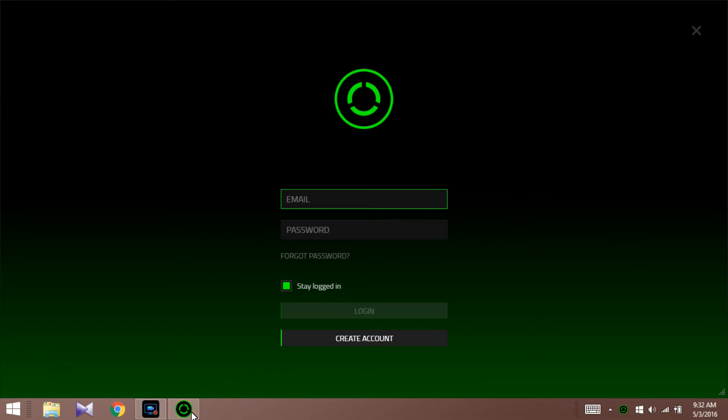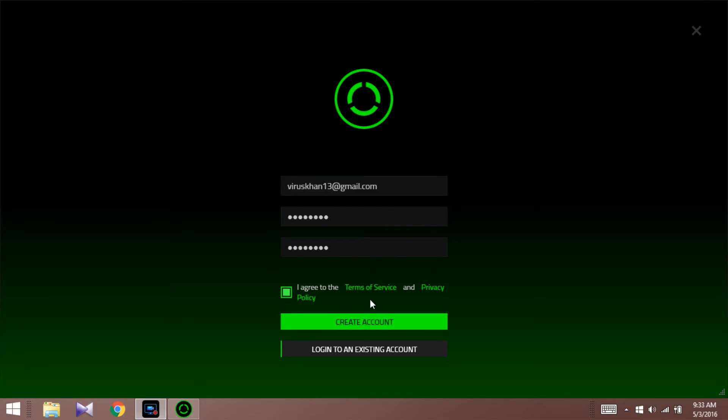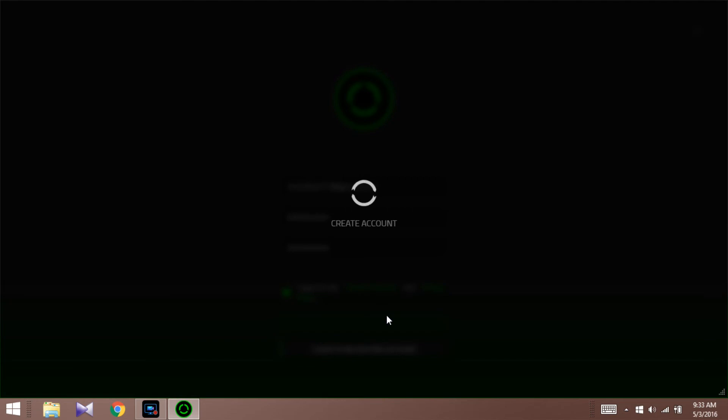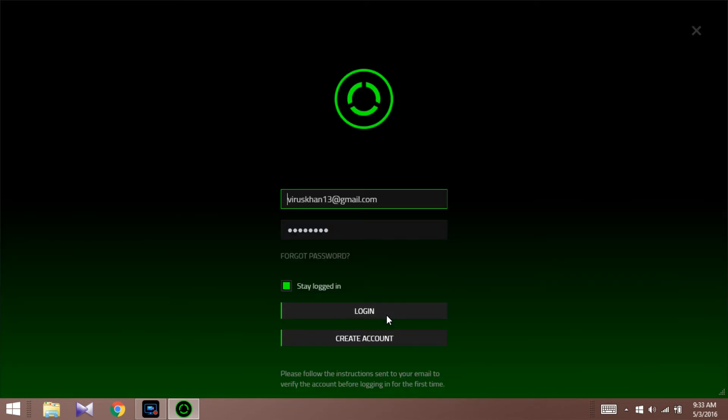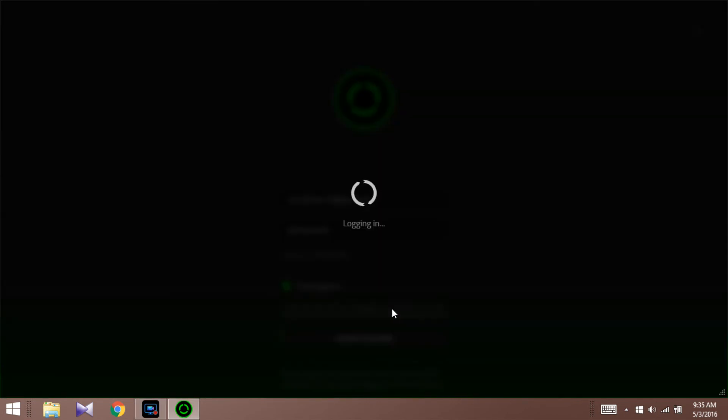Run the Razer Cortex. Now a lot of people say that this Game Booster does not work, but it does work guys. First of all, you have to go ahead and create a free account. Then go ahead and log in. You have to go to your email and verify it first.